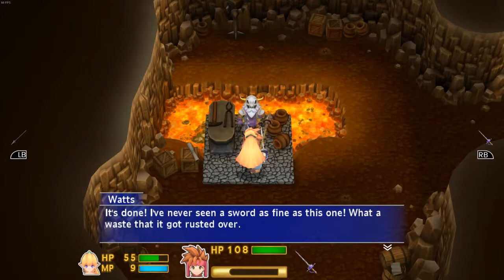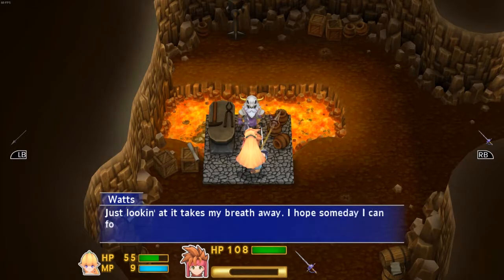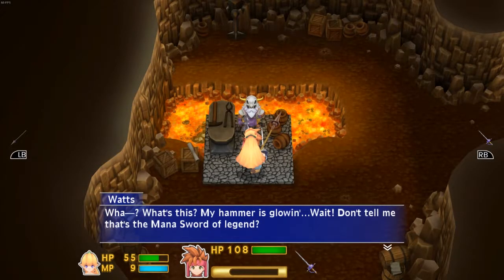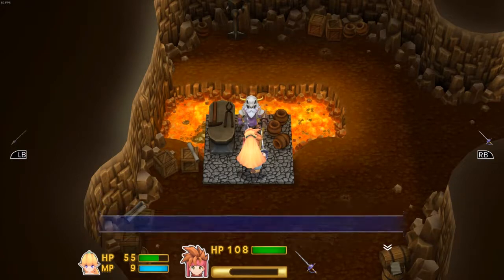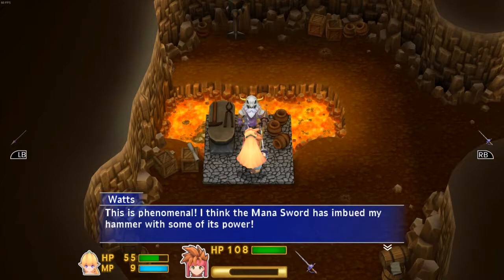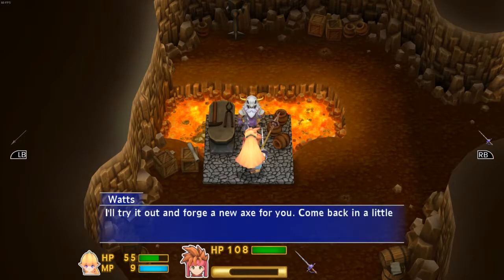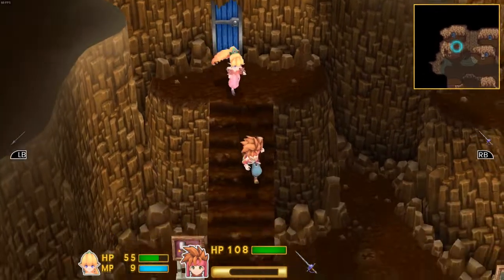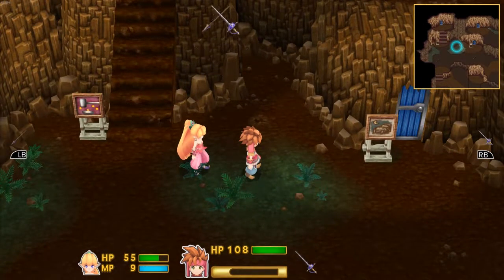'I've never seen a sword as fine as this one. What a waste that it got rusted over.' Yeah, I know — it's not my fault, it was at the bottom of a waterfall. 'Takes my breath away. I hope someday I can forge such a splendid sword myself.' 'What's this? My hammer is glowing — wait, don't tell me that's the Mana Sword of legend!' It looks pretty now.